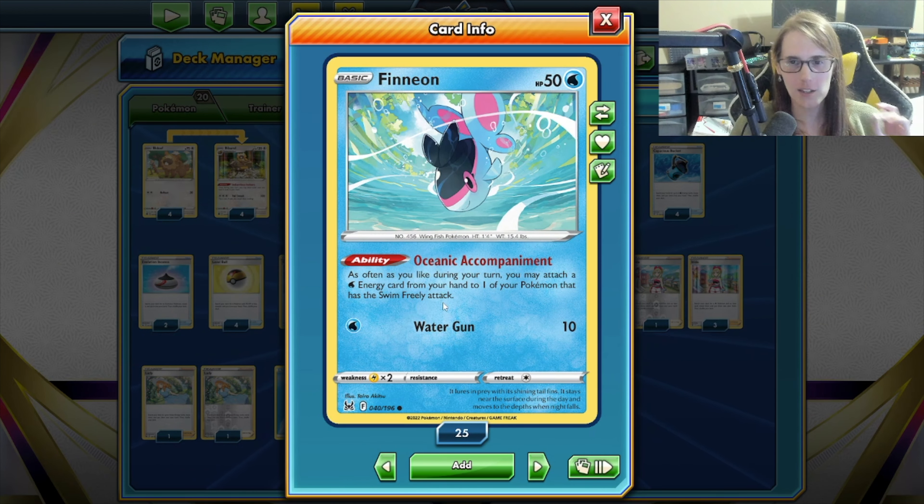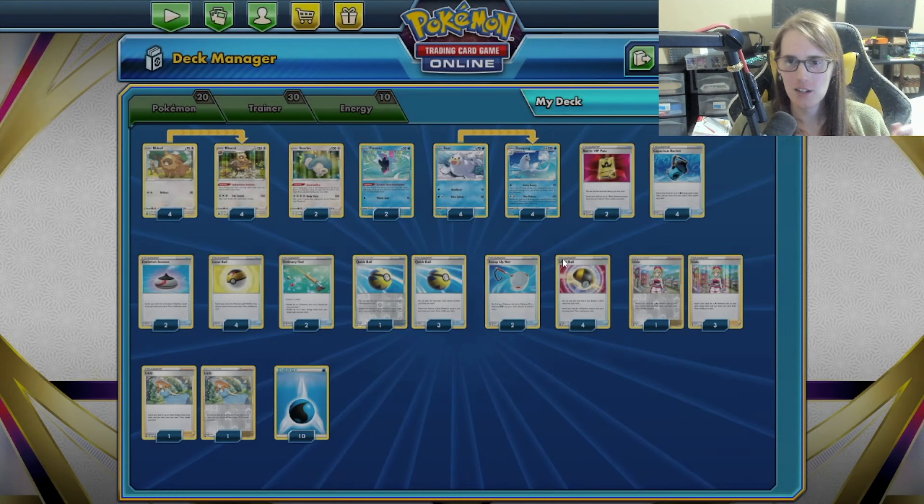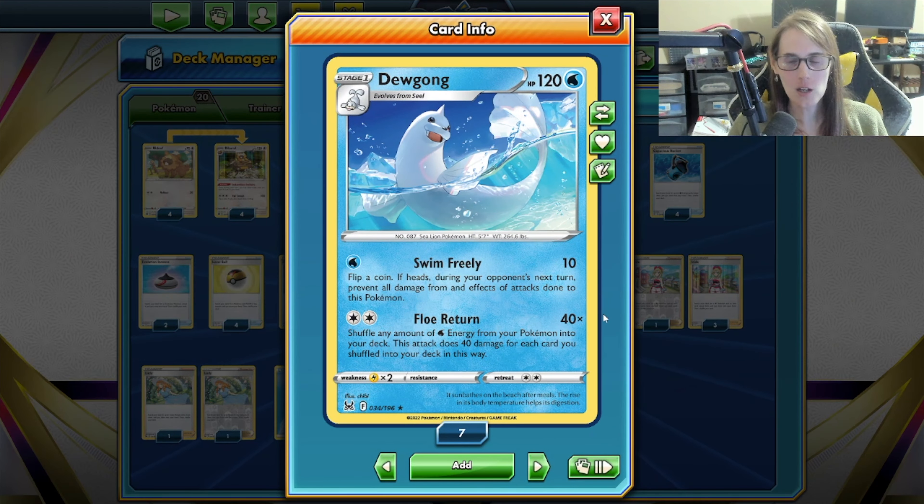Phineon's got the Oceanic Accompaniment ability, which allows you — as often as you like during your turn — to attach a Water Energy from your hand to one of your Pokemon that has the Swim Freely attack. And why do we care about that on Dugong? It's got Flow Return, which does 40 damage times the number of Water Energies you shuffle back into your deck from your Pokemon. So you can do a lot of damage if you're able to equip a ton of energy.